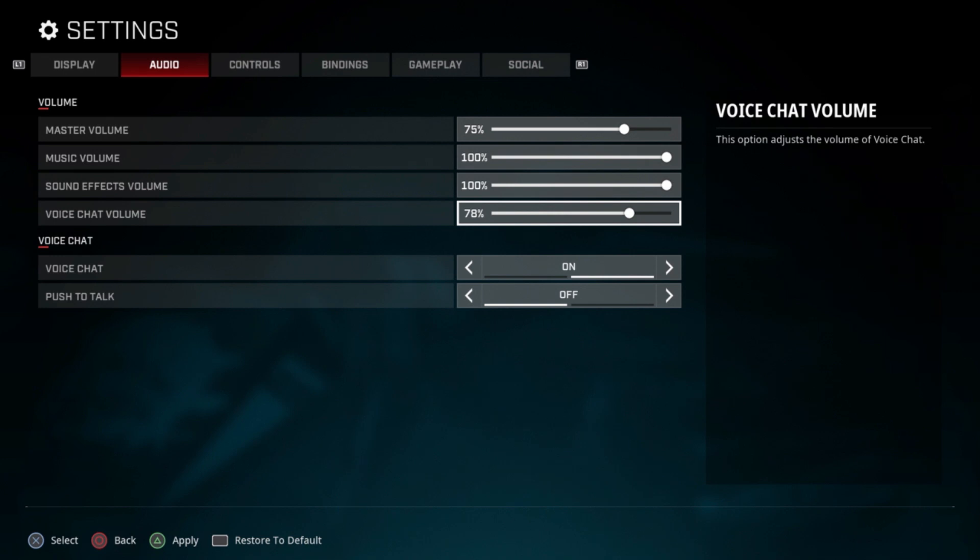For audio, I turn the voice chat down a little bit. I'm a sound whore — I want to be able to hear footsteps, especially in Rogue Company where it's so valuable. You'll still hear your teammates; they're just not going to be coming in loud talking about nonsense.